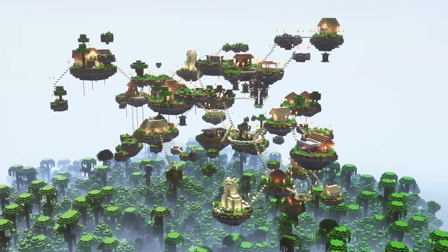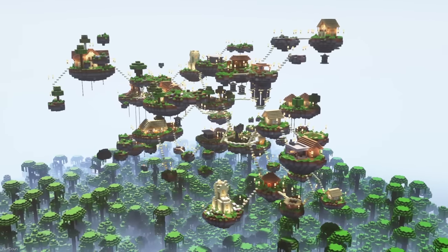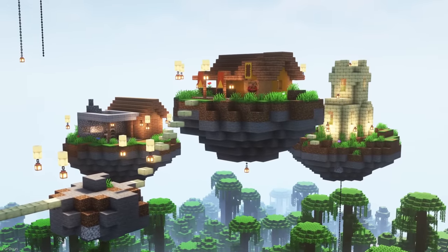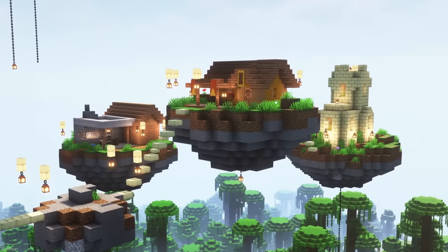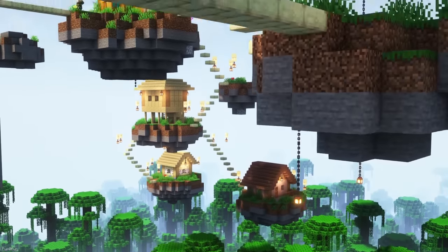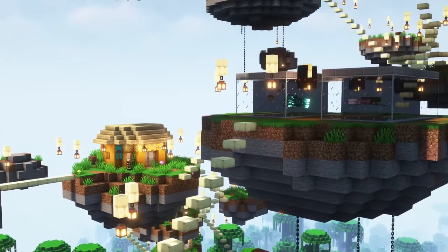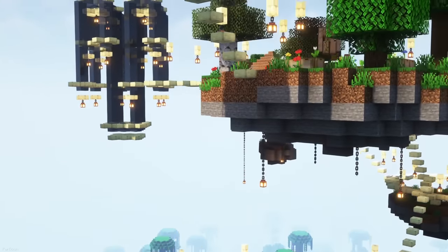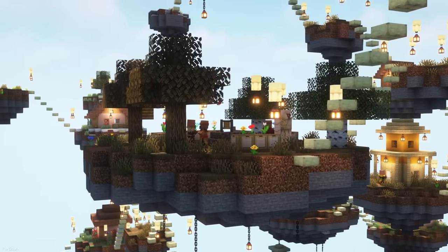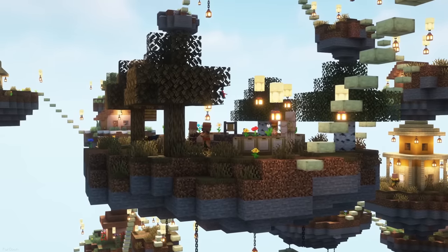From the same developer comes this Data Pack, which adds Flying Villages instead. As you can see, these are huge in size, and feature lots of structures you'd find in regular Villages, like churches, houses and farms. Getting between these islands can be dangerous, as you might fall down a few dozen blocks to the surface below. There's supposedly a rare chance of finding one of these Villages that are controlled by Pillagers too, but I haven't discovered one yet.